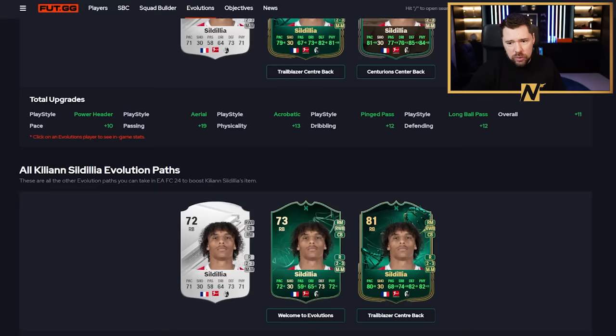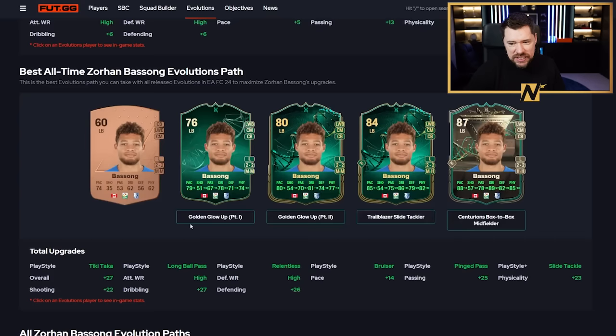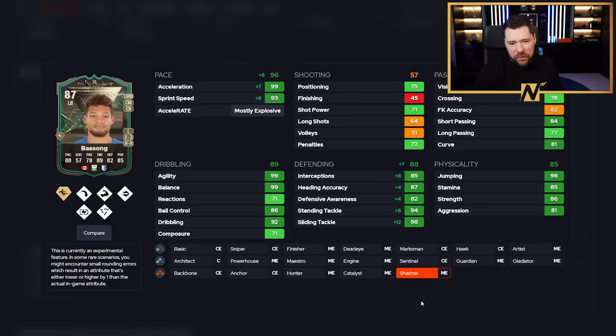And then we've got five more to finish off - cards that are no longer eligible to be completed now, but here are the best all-times. Basong went from a 60 rated up to an 87 rated, gaining 14 pace, 22 shooting, 25 passing, 27 dribbling, 26 defending, and 23 physical. The bronze to gold upgrades are even bigger than normal because those players tend to be really well-rounded at just an extremely low base.